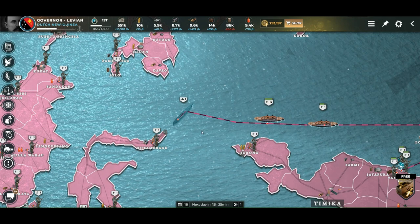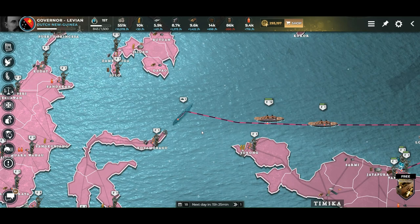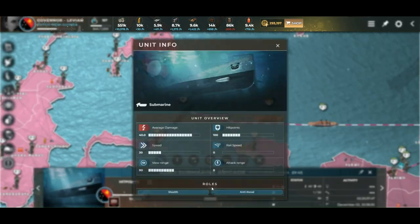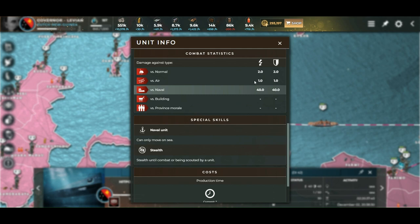So be really careful not to go into a fighter's patrol area. Submarines are very poor at defending against air — versus air it's only 1. So if you are detected and your enemy attacks you with airplanes, you're going to be dead right away. You have no chance, even against a fighter. Maybe not in the first hit, but it will die.